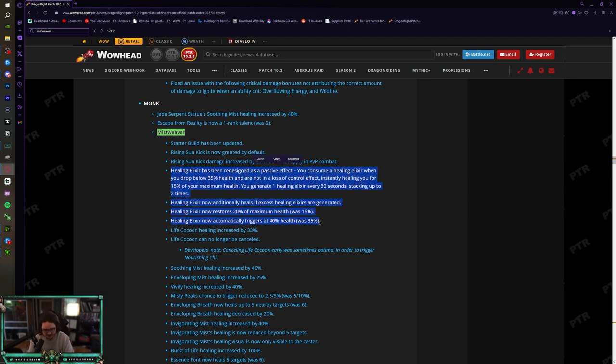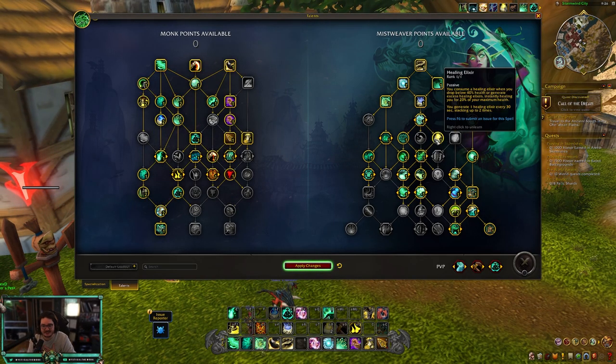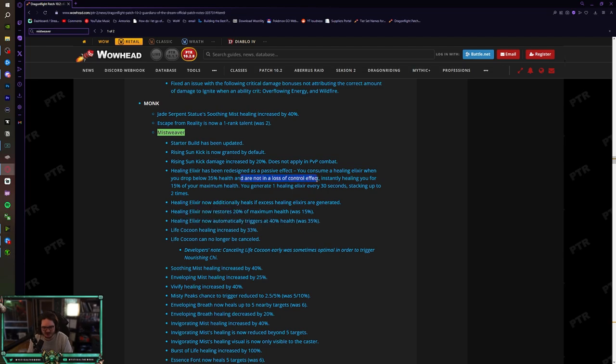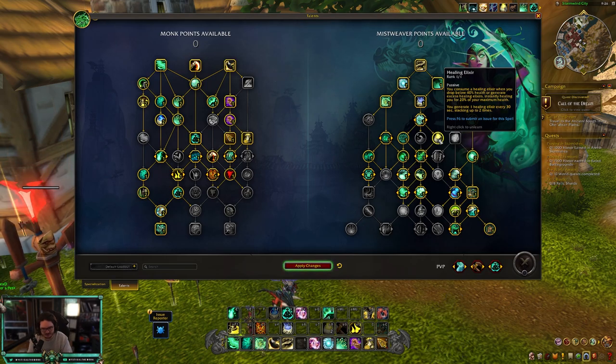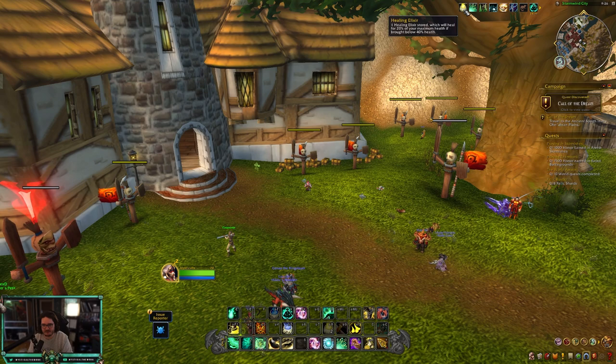The big change in 10.2 is the Healing Elixir redesign. It's now a passive effect — you consume a Healing Elixir when you drop below 35% health and are not in CC, instantly healing you for 15% of your max health. You generate one every 30 seconds, stacking up to two. They also iterated: it now restores 20% of max health (was 15%) and triggers at 40% (was 35%). On the beta I noticed it procs even when you're stunned — so it works against rogues and warriors, which is amazing. It's now a buff on your bar, no longer a button you press.